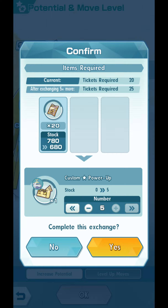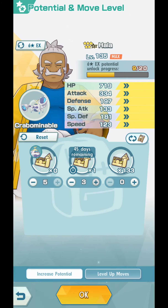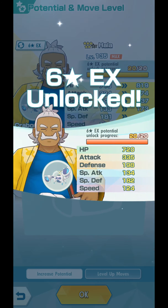Let us give 5 custom 5-star Power-Ups to Hala, then 4 of these limited-time 5-star Power-Ups which you can obtain from the shop, and the remaining 11 5-star Power-Ups, making his HP 819 — very high. Attack 374, quite high as well. Defense is above 200, Special Defense is above 200, which is very good for a striker. Special Attack you don't need. Speed is slightly faster but still very slow.